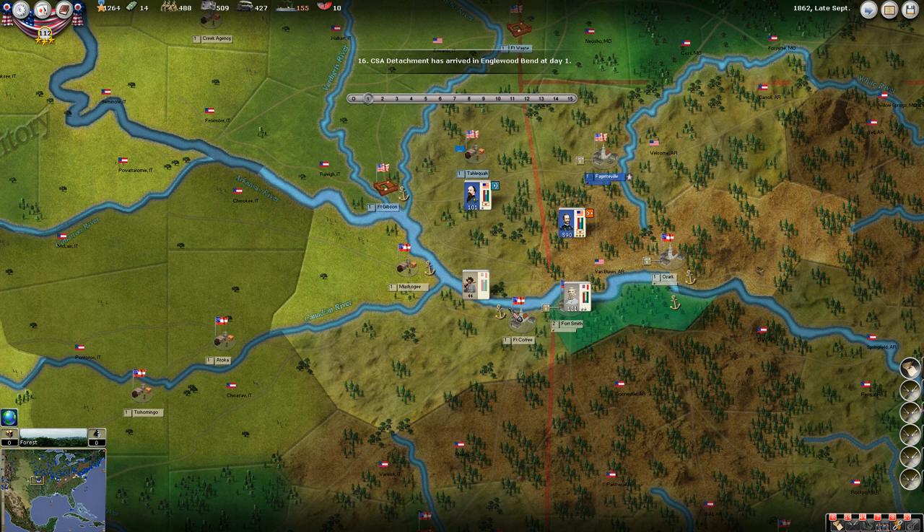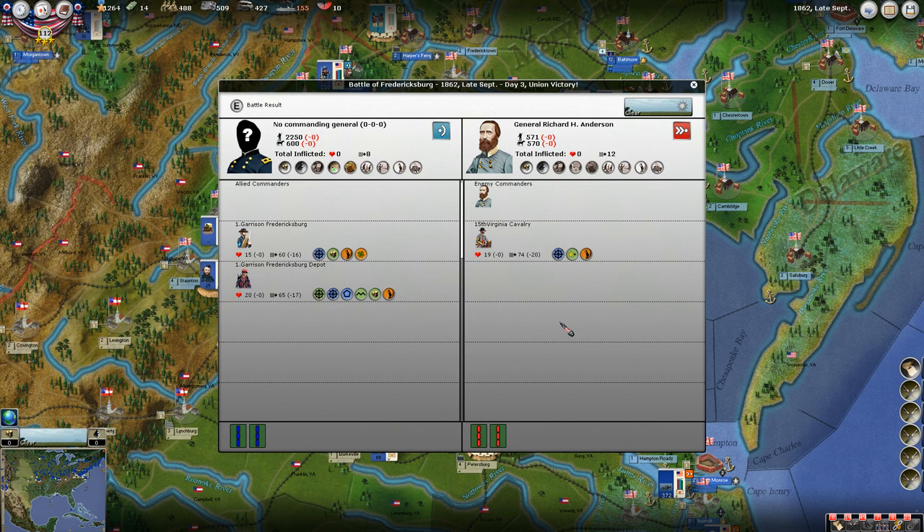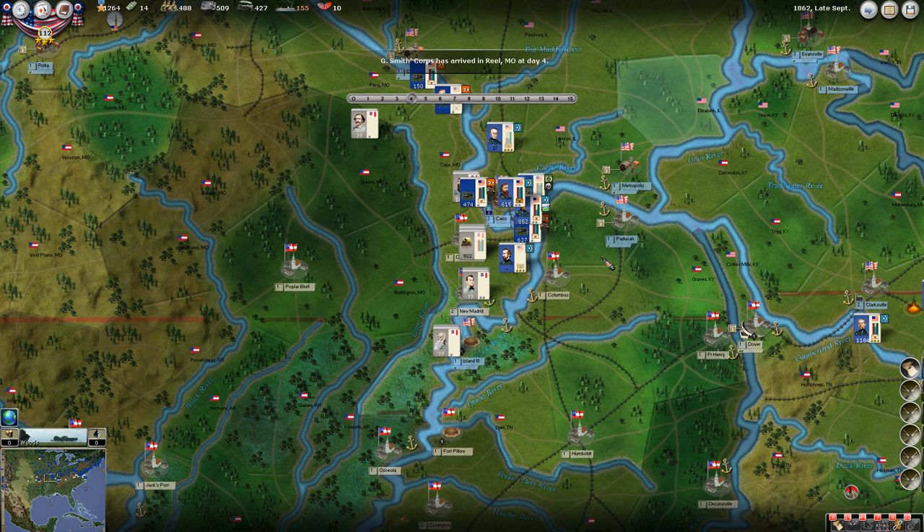CSA detachment has arrived in Inglewood Bend. I think they're moving this guy by - oh, a little cavalry raid, looks like. The 15th Virginia cavalry. They didn't take any damage, we didn't take any damage - we just did a little bit of cohesion hits to each other. I'm glad we held them off.